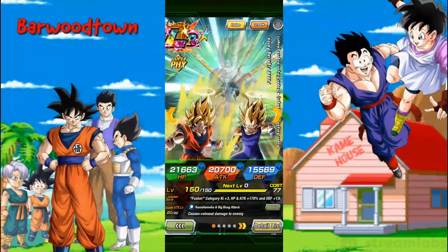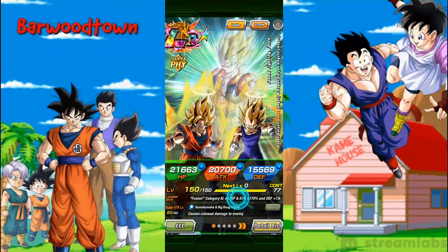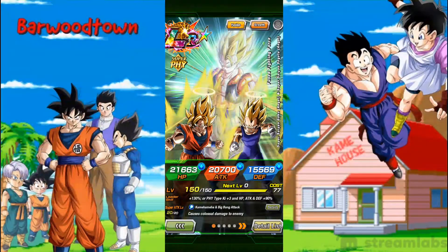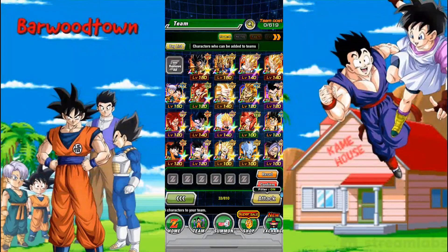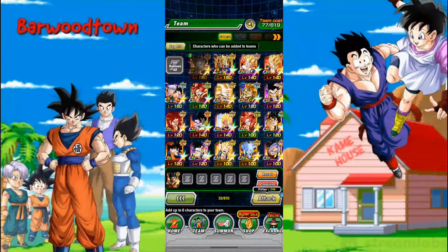I'll be bringing both these guys, but what are their leader skills? So the Fusion Gogeta — Fusion, Ki+3 HP. Going back to the leader skill here, I've got a Fusion category for LR Goku and Vegeta fused into Gogeta: Fusion category, Ki+3 HP and attack plus 170 and defense plus 130. So not the best leader skill there. I mean, it's decent, but defense plus 130 — I suppose it's not going to make too much difference in this event. The HP and attack will probably come in handy.